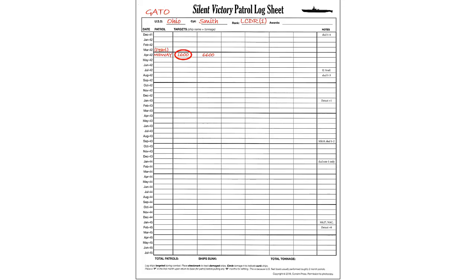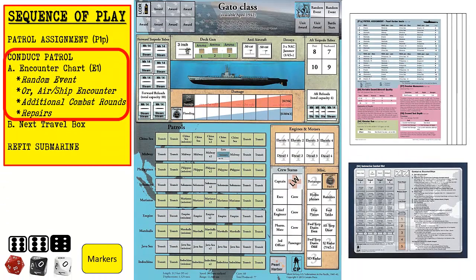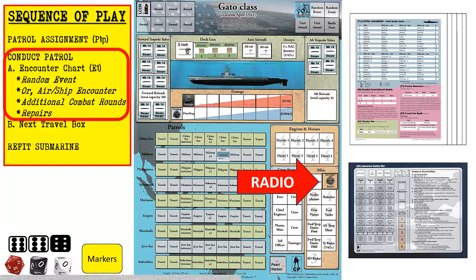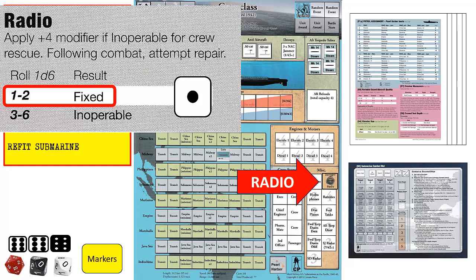We then place a check mark next to the tonnage to show the target ship was damaged but not sunk. On our submarine display mat, we reload our 4 aft torpedoes. We no longer have any aft torpedoes in reserve. We then attempt repairs. Hull damage is not repairable at sea, so we will attempt to repair the radio. We refer to Chart E5 and roll one six-sided die for the radio repair attempt. We roll a 1 which fixes the radio, and we can remove the radio damage marker from the display mat. Inoperable systems cannot be repaired until the submarine returns to base, so we only get one attempt at a repair.